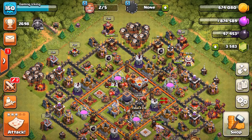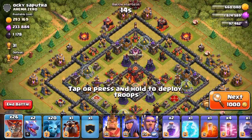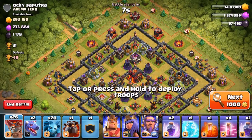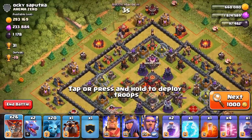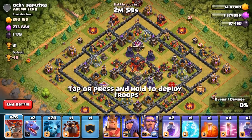We're gonna do two raids with lava loonion and then I'm gonna show you a mass dragon raid. We had a good amount of gold and elixir and a decent amount of dark elixir as well. I completely forgot that I got two dragons in this army as well, so let's see how this is going to work out.